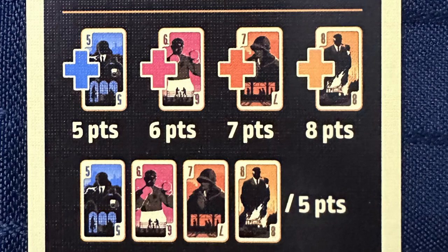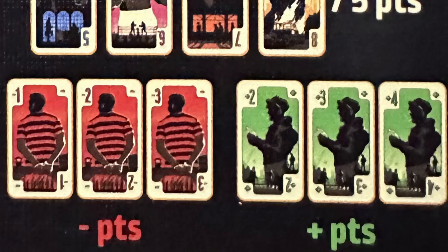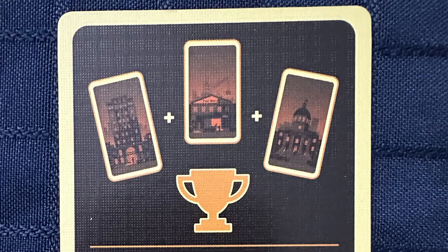In District Noir, there are three types of cards. One, support cards. These cards will be scored at the end of the game based on sets of 5, 6, 7, and 8, as well as most of each number. Two, alliance and betrayal cards that add positive and negative points at the end of the game. Three, city cards. If all three city cards are ever present in one player's tableau at one time, that player immediately wins.